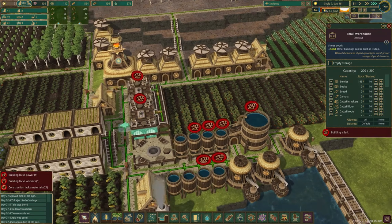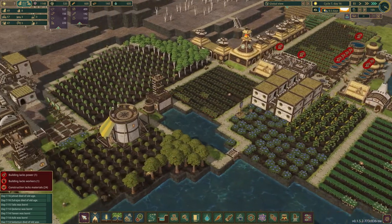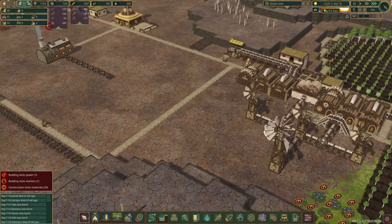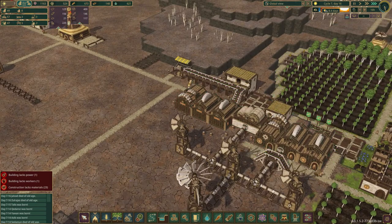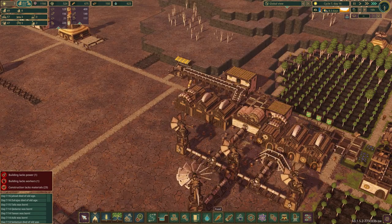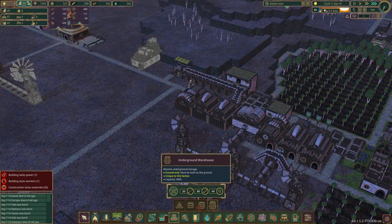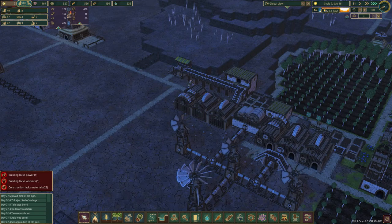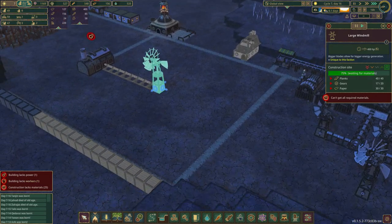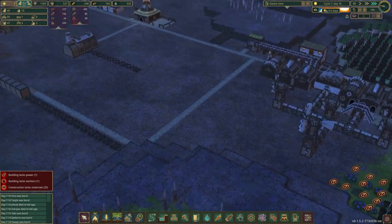All of our warehouses are getting full of everything, so we need to do more stuff and it's going to take more gears. We've got 56 planks. The underground warehouse needs 40 gears and 80 planks - the planks are easy, we've got 156 planks. We just have no gears. They made two in a day, which means maybe tomorrow this will be up and running and we can start getting stuff made.